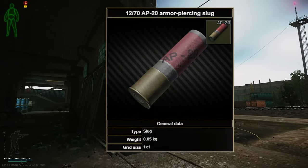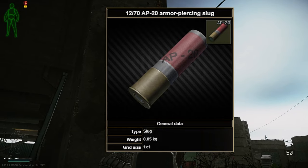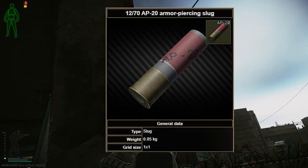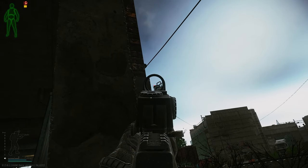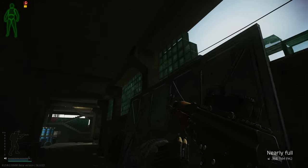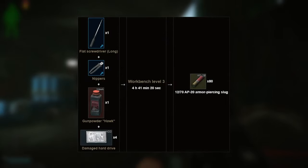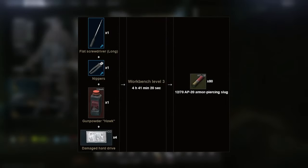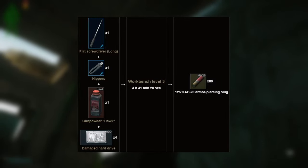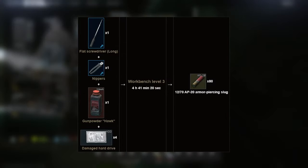AP20 is an armour penetrating slug round. It has 37 pen, deals 164 flesh damage and 65 armour damage per round, making it very powerful against anything up to class 4 armour. AP20 isn't sold by traders — it must be found in raid or crafted at workbench level 3 using 1 long flat screwdriver, 1 nippers, 1 red hawk gunpowder, and 1 damaged hard drive for a total of 80 rounds.